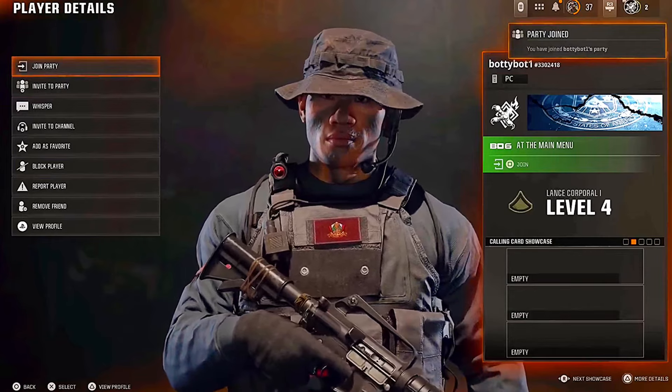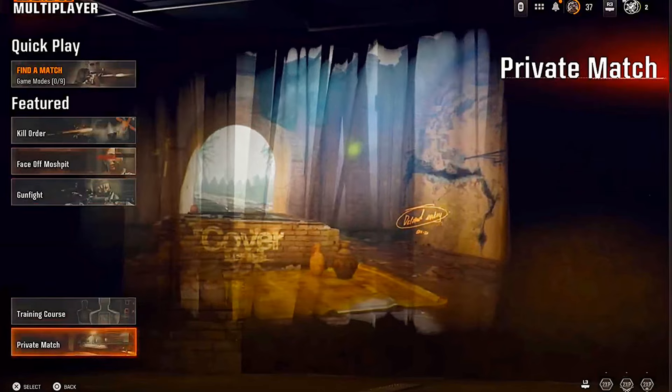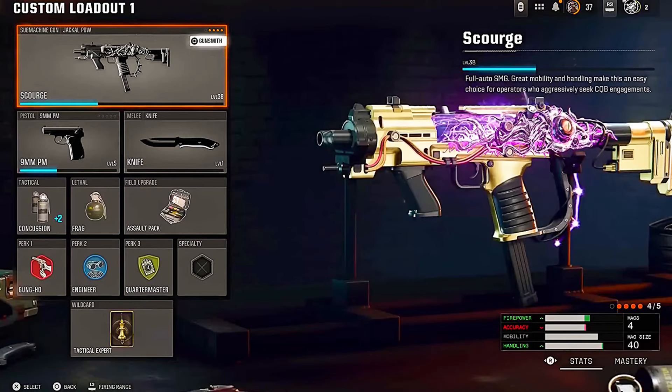But then press the back button straight away. As soon as you do that, go to the Private Match section and create a private match. Now you want to go over to your weapons and go to the same class slot — so for me I put it in class slot one.